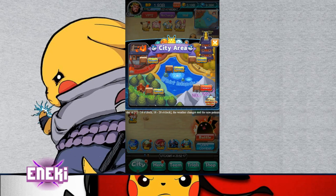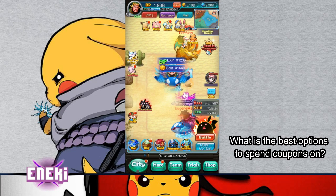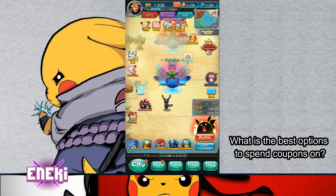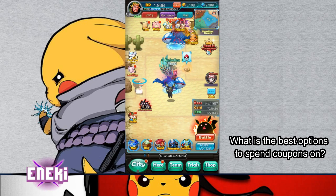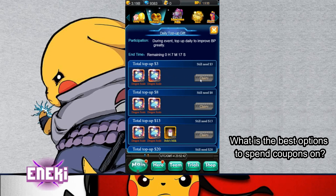The last question I have for this video is: what are the best options to spend coupons on? It can vary depending on your budget. If you don't have a high budget, it's best to purchase static items — things you know you're going to get. For example, if you top up the $3 option and get Dragon Scales, that's static. Things like Miracle Seeds are a good option, items for the Greninja Tower are a good option, and Species Evolution or Guardian items are also good static purchase options.